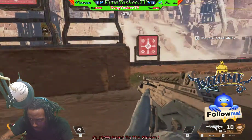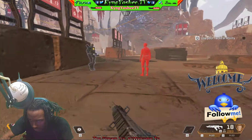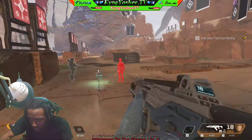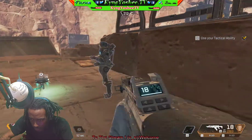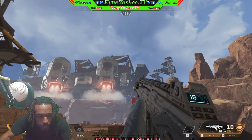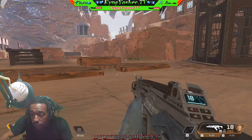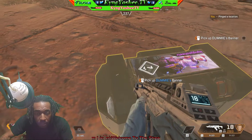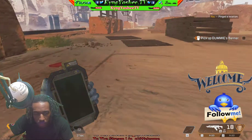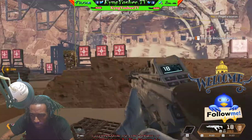You are Lifeline and you have a health drone that distributes health to anyone next to it. Give it a try and heal your friend — hit the tactical button on your HUD. Helping out your squad is the best. Basically, whenever your teammate is down, if they haven't bled out yet you can grab their banner, which means you can respawn them. So it's a BR mode but it also has a team deathmatch feel.